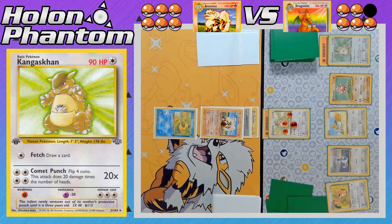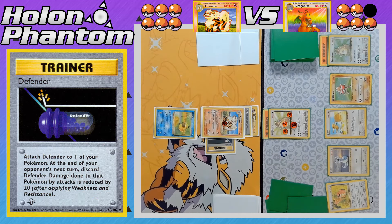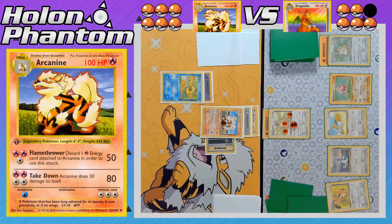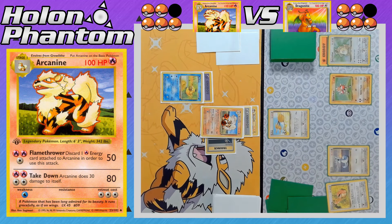Turn passes back over to the Arcanine side. A second Defender comes down to shield Arcanine from more damage, and a Psychic Energy is attached to the benched Psyduck. There's another Takedown, taking the first prize for the Arcanine side, and Arcanine takes another 10 damage recoil. So both sides are tied — five prizes remaining apiece.